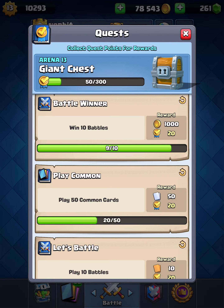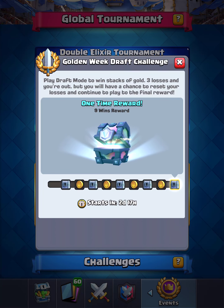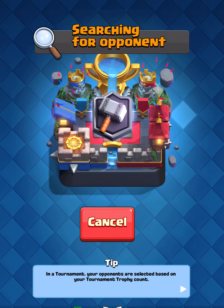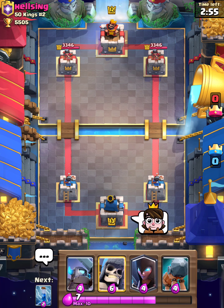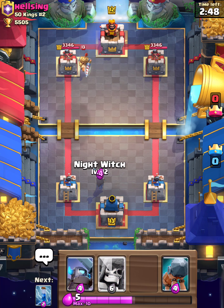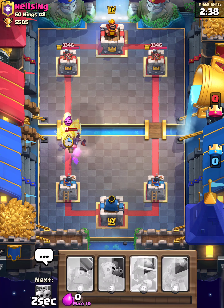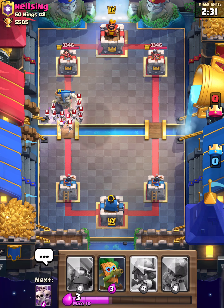Let's go ahead and play this double elixir tournament. Let's go ahead and donate the musketeer 50 gold. Let's hop in the battle — hopefully win this one and get that 1,000 gold. Is that the prince? Let's get my giant skeleton out. I was hoping that he'd sync for the bats.